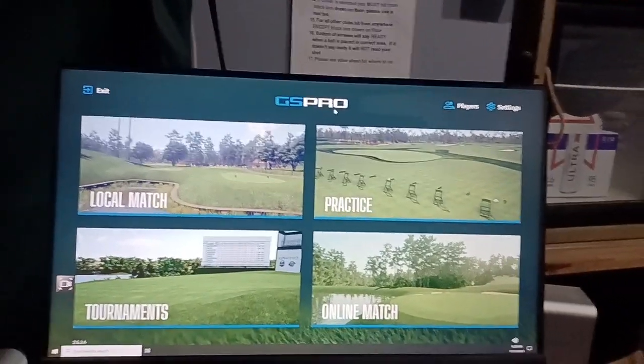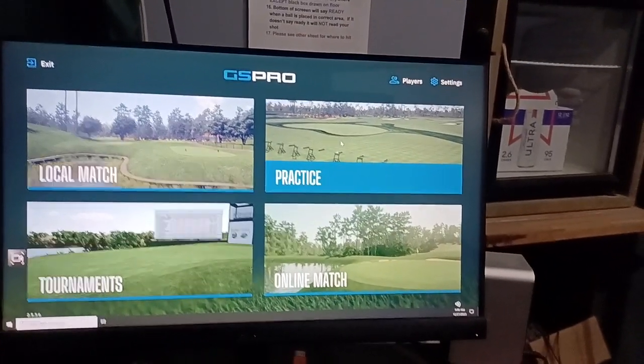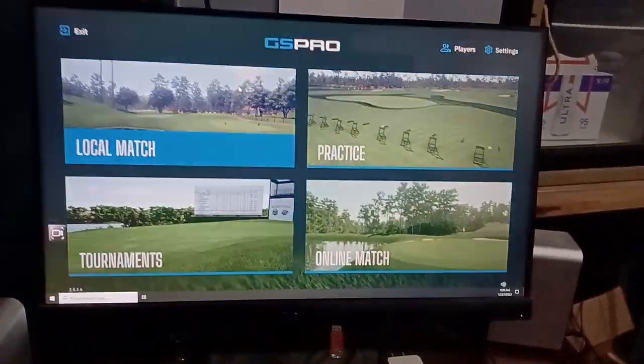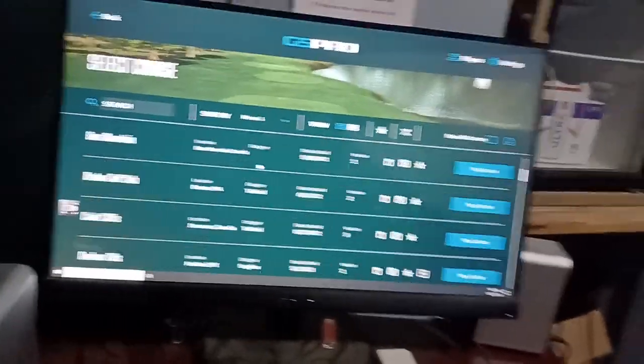You'll come to the main screen. If you'd like to practice, just go to Practice Round and click on that to see some options. In order to set up a local match — whether it be stroke play or scramble — let's walk through an example.